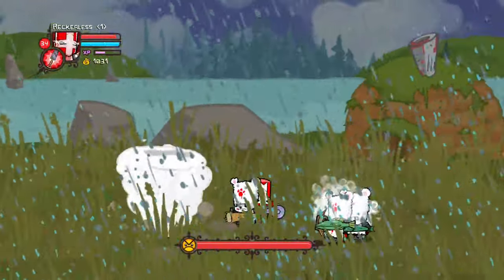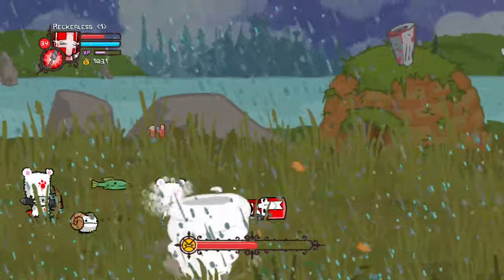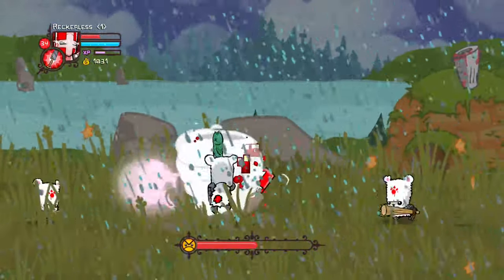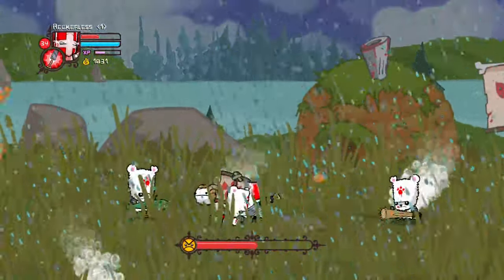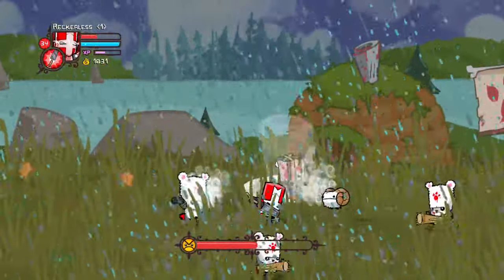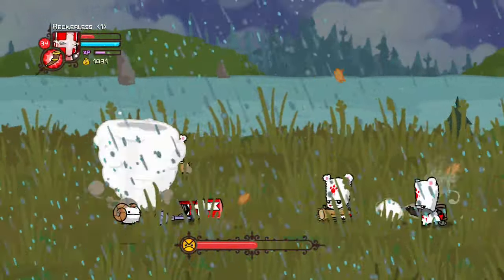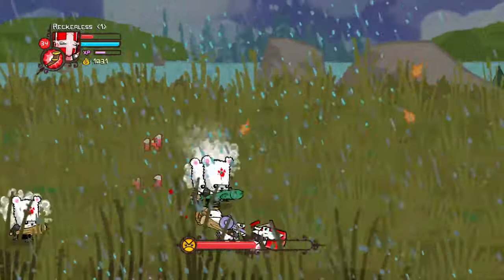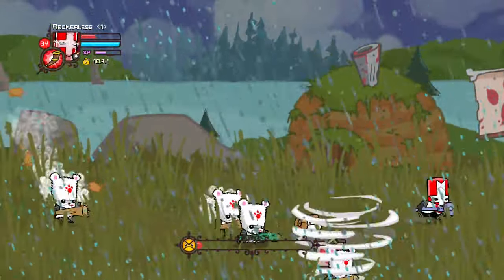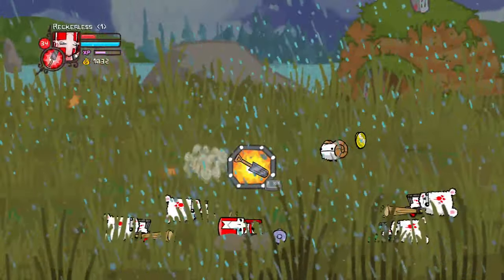Soon we came onto the next boss fight and this one was very annoying. The boss has a ram that will knock you down, as well as 3 other enemies that love to shoot arrows and spam magic at you. On top of that the boss himself would go into a tornado mode which would knock you down if you touched it. So all of this with a build that has a damage delay meant it took quite a long time. But after running around in endless circles we were eventually able to get the boss's health low enough to finish him off.